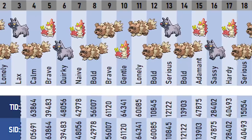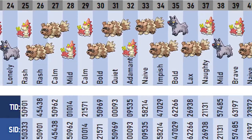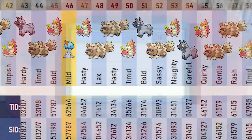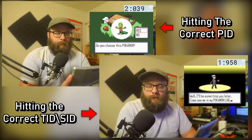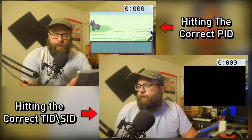So why did I pause to press A at a specific time during the Professor's intro sequence? Because I was using the timer to aim for a very specific Trainer ID and Secret ID. Ruby and Sapphire are unique in that the RNG uses the exact same process to determine your Trainer ID as it does to determine a Pokémon's PID. Given what we now know about how shiny Pokémon are determined, when your full Trainer ID and a Pokémon's PID match exactly, the XOR remainder value is 0, and thus the Pokémon appears shiny. For this to work, all I needed to do was reboot my game, start the timer, and claim my starter Pokémon on the exact same frame that determined my Trainer ID — thus completing the match and yielding my new shiny Treecko.